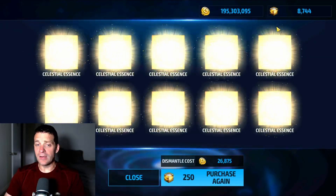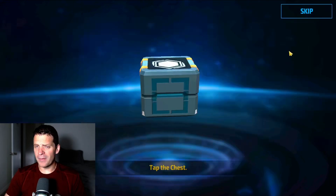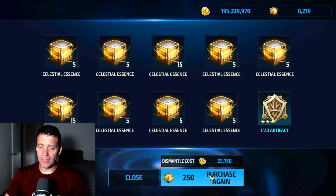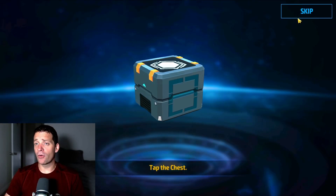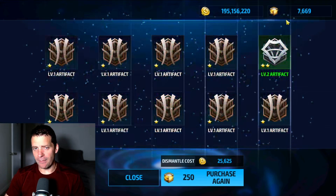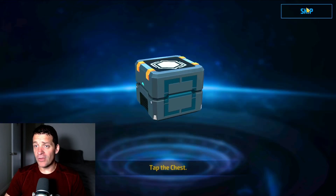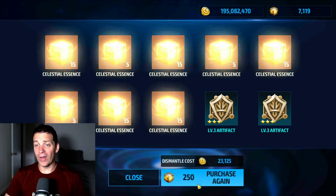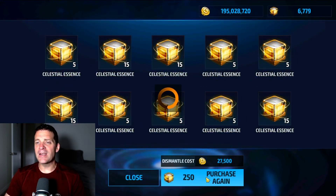We just get a bunch of celestial essence, at least we don't have to dismantle all that. A couple three-stars — been a while since I've seen three-stars. That's nice, another couple here. Considering these pools, getting one three-star artifact is actually a solid pull. Still no exclusive artifact though. Then the worst pool of the day — a bunch of one-stars, not even two-stars. We got 19 one-stars and one two-star in two pools. At least the next pool was a little better — a couple three-stars.